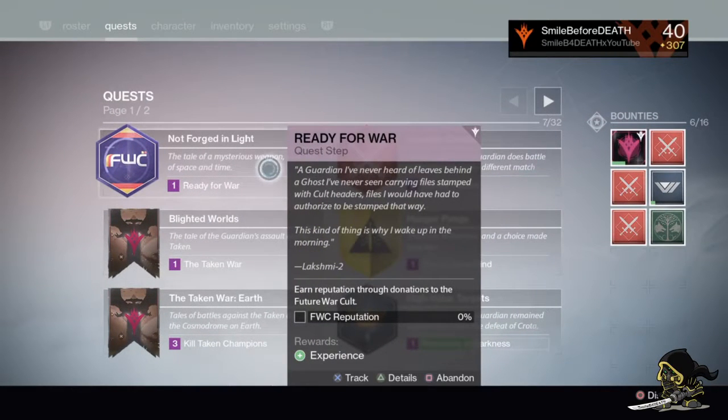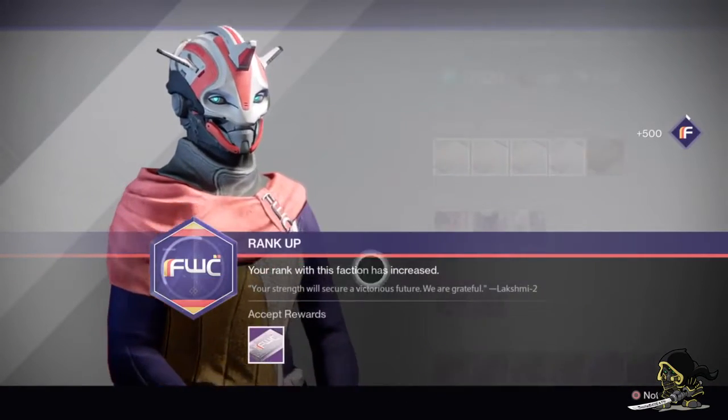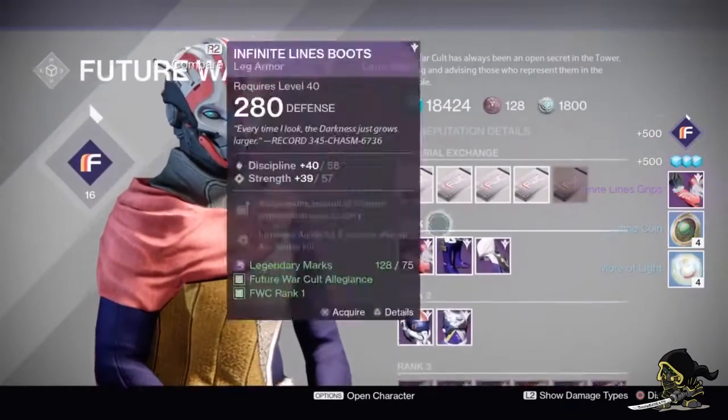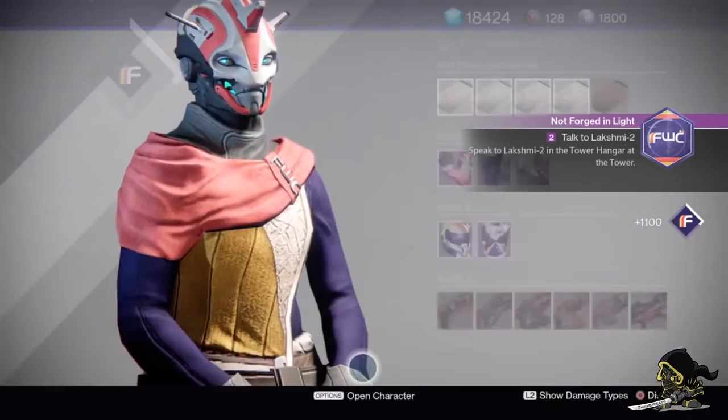The first quest you get from the Future War Cult is fairly simple. All you have to do is get a thousand reputation, and you do that by trading in motes of light, armor materials, whatever you've got. Just give it to her and it will complete the first quest.